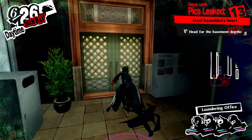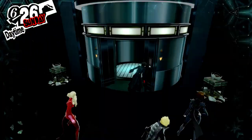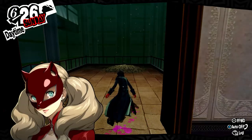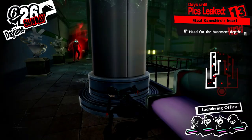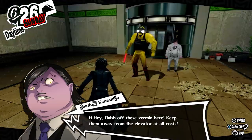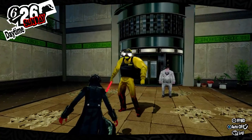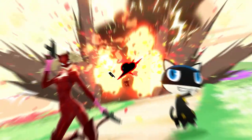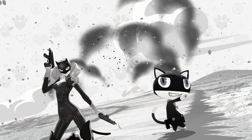Head downstairs to the last corridor and head to the door in the south, taking the elevator when you reach it. Nab the chest and go to the southern balcony to watch a cutscene. Take the stairs and sneak around until you reach the lower level, and use the safe room to the north. Go towards the elevator to trigger the fight against Suiki, Fuki, and Kinki, who is weak to Psy. Defeating these three allows you to take the elevator downstairs.